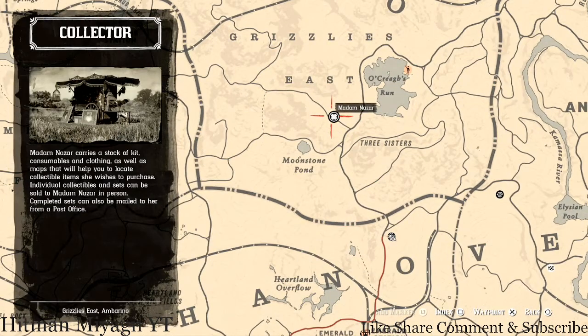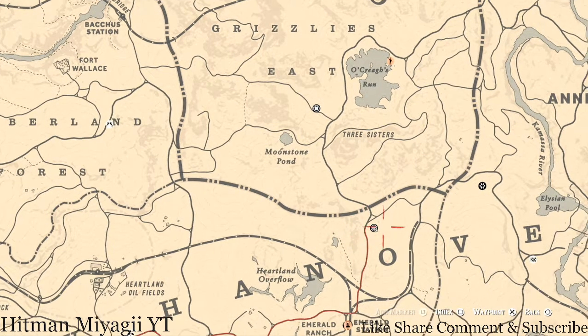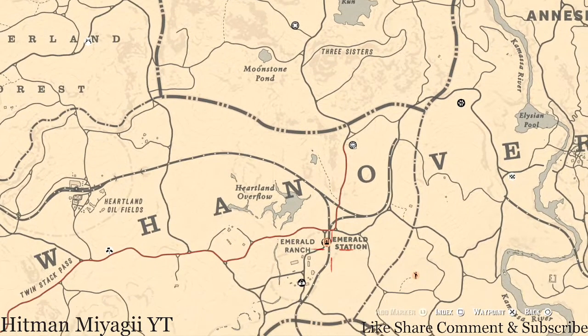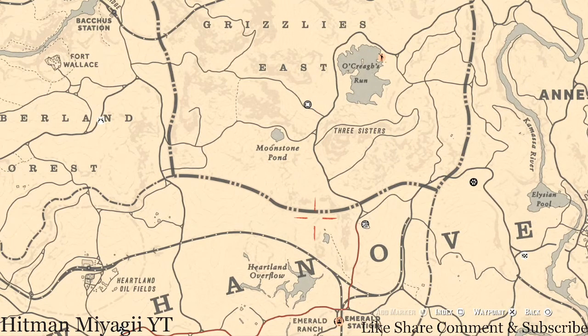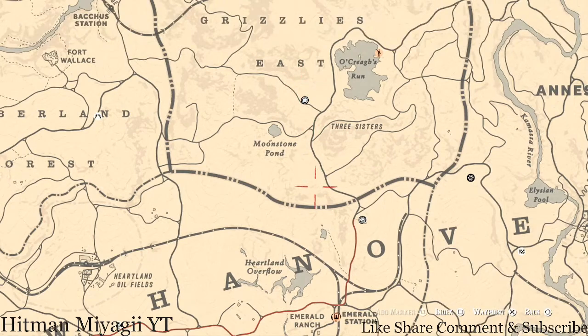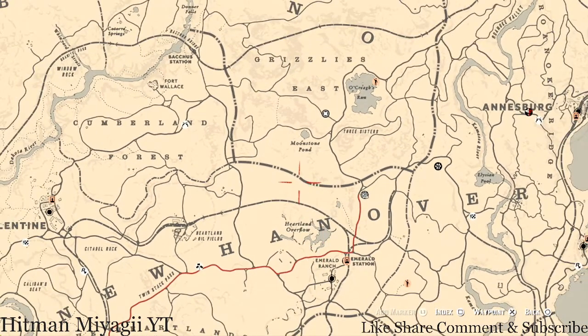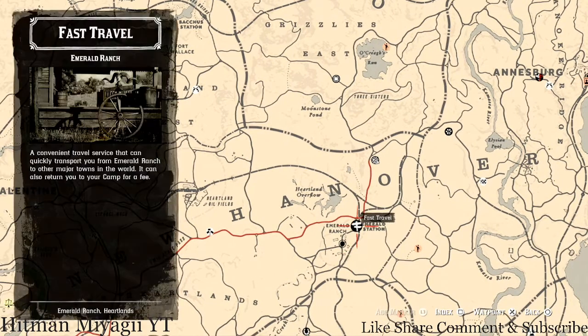How I personally get to her spot: when I spawn, I usually spawn around my moonshine shack, so I just call my horse and ride up to her spot. If I'm not in the area, I'll fast travel to Emerald Ranch and run up from there — it's basically a straight shot if you follow the path. No need to move camps when there's a fast travel right here.